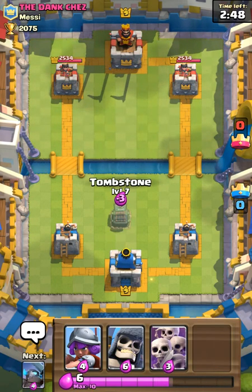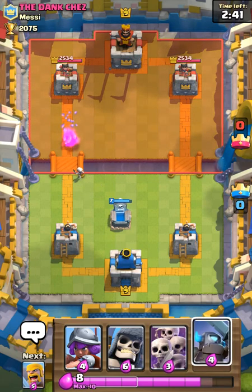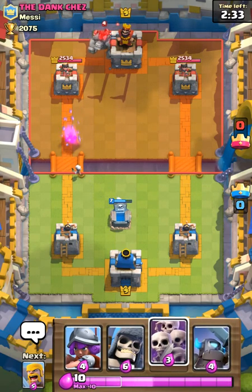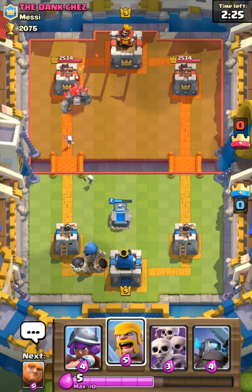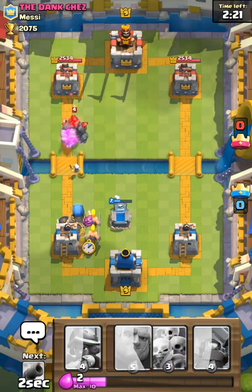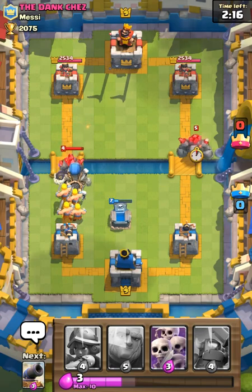We're gonna start off by placing down a tombstone right here — this is also kind of a tutorial on how to play. Wait until he places down... he just placed down a golem, sorry guys. So what you want to do is place down a giant skeleton to counter this, and put some barbs right behind them. Now we gotta see what else he's gonna place down.